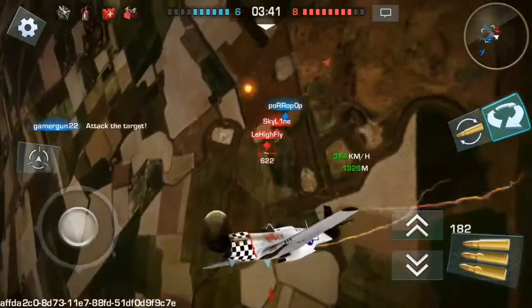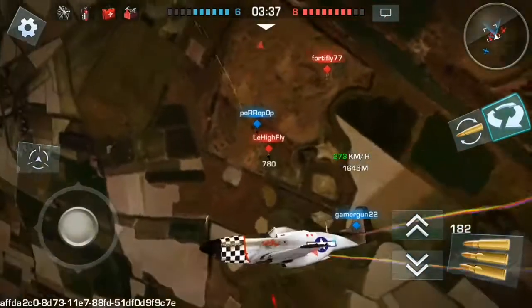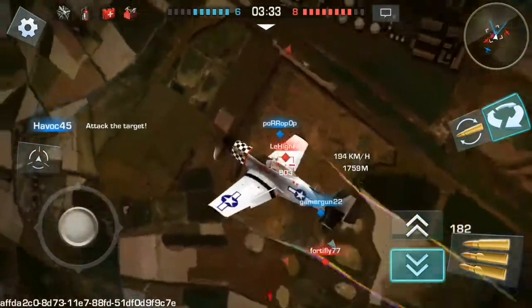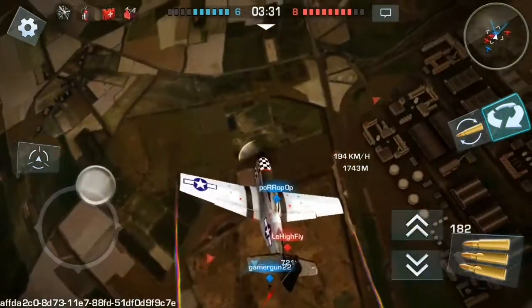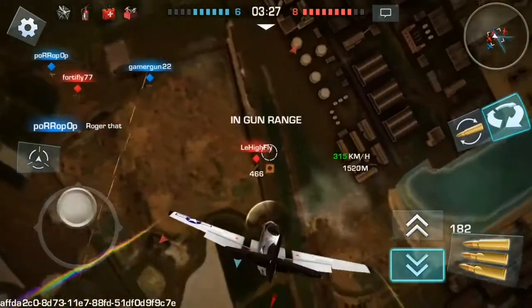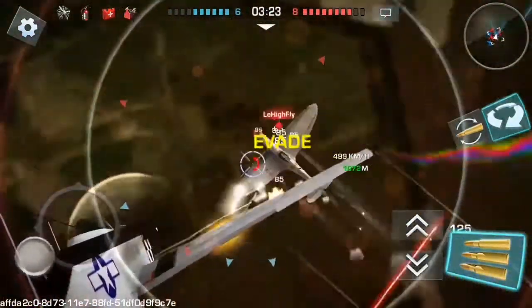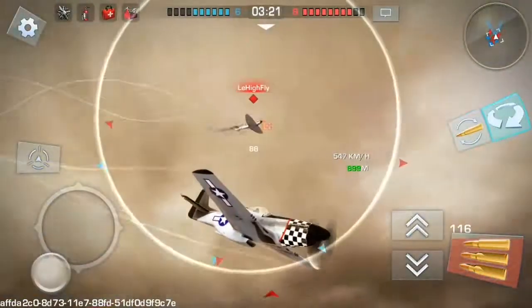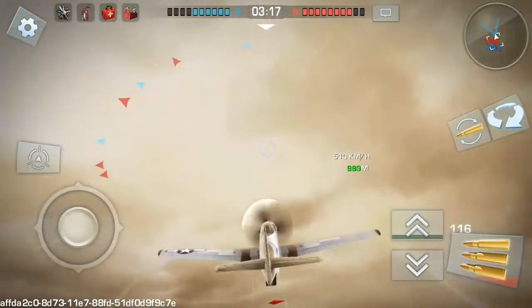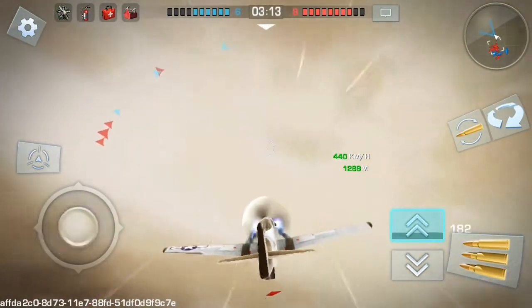I've seen other Mustang pilots going for a turn fight. That's okay, but turn fighting with this plane you will just lose a lot of energy, and this will give advantage to turn fighters and heavy fighters. This plane is an energy fighter, so you need to preserve speed in order to survive. Always climb back up. This plane needs to be at high altitude. Never fly low with this plane.